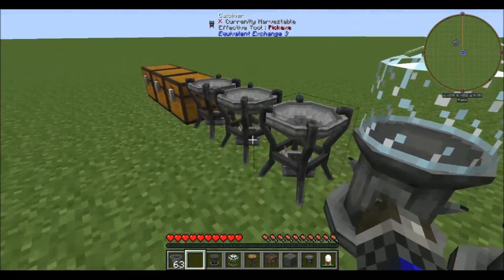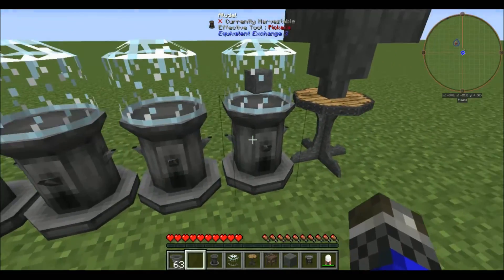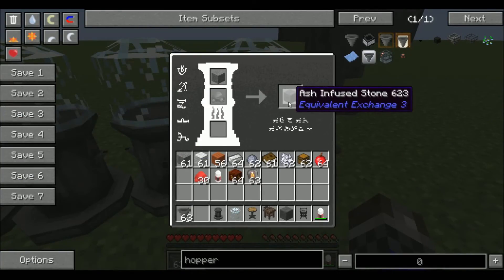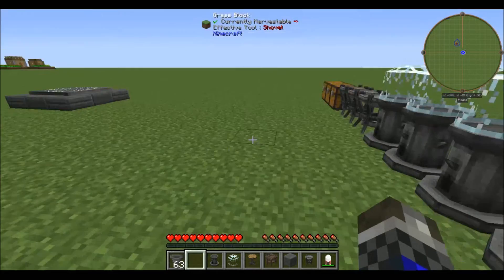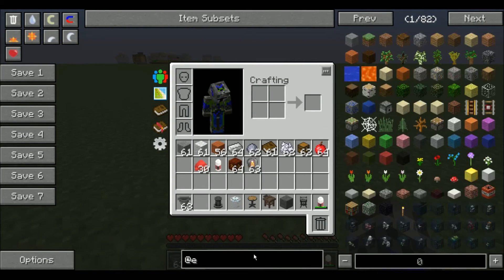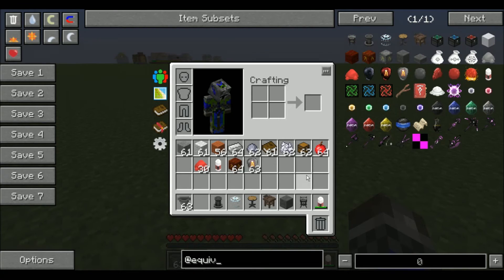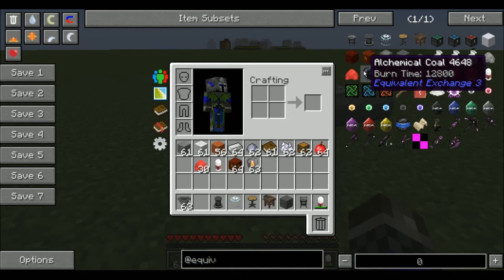I don't know if you can actually pipe in and out of the aloodles — I haven't tried yet — but it kind of seems like you shouldn't be able to. Other than that, the transmutation system is basically a huge work in progress right now, but it's really awesome and I'm really looking forward to when it actually comes out.